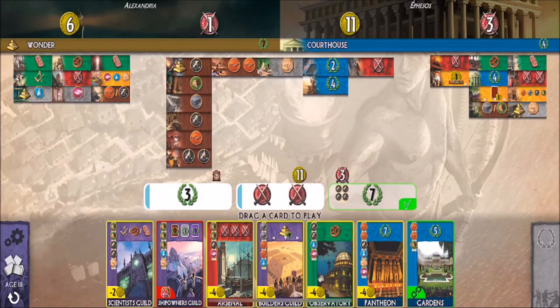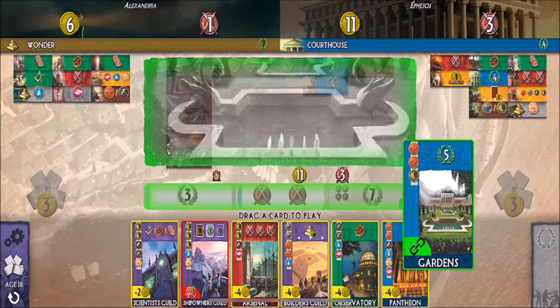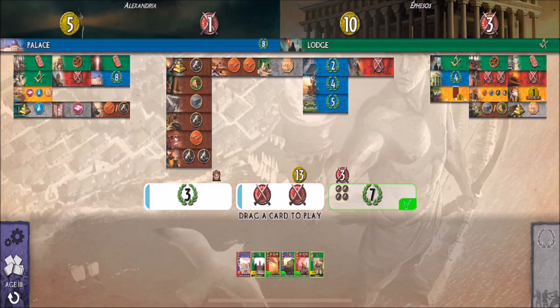This is the last age. I've got enough ore so I could build that for seven victory points, but I want to see what other cards there are. Every card here requires some sort of money — but the Gardens on the end has a chain symbol, so I can just drag that up and get five victory points for free. Done.